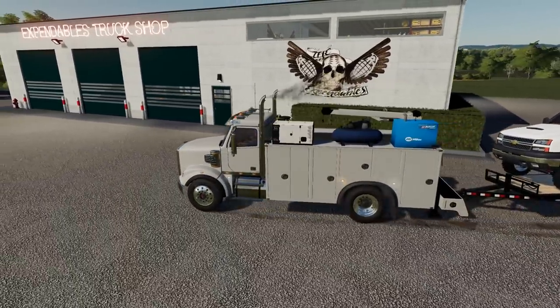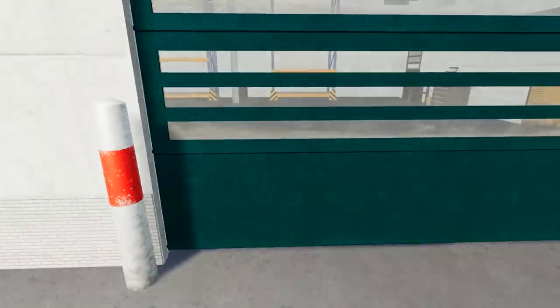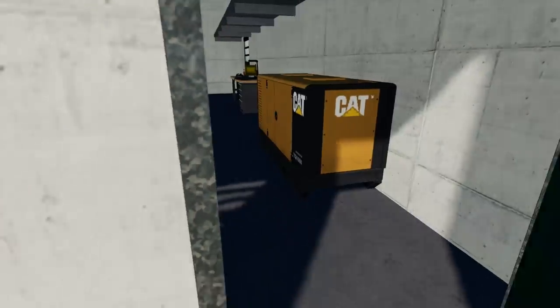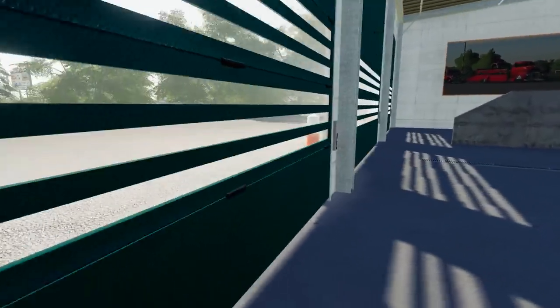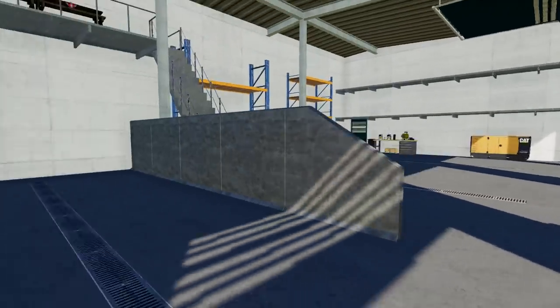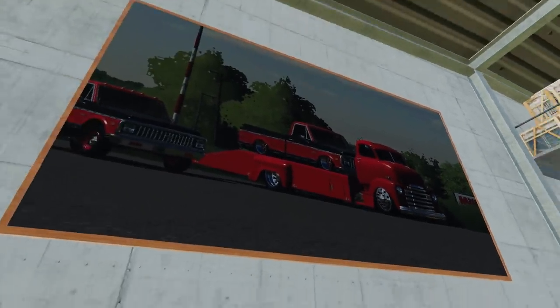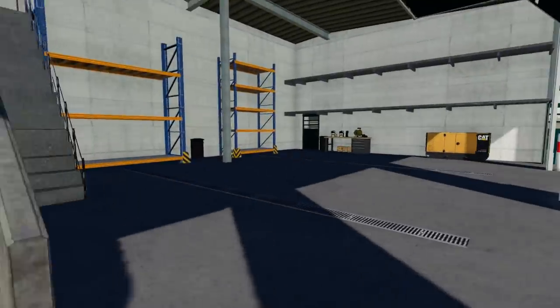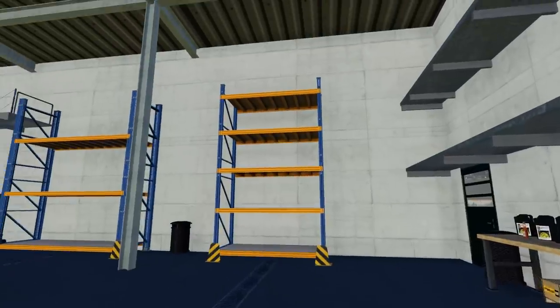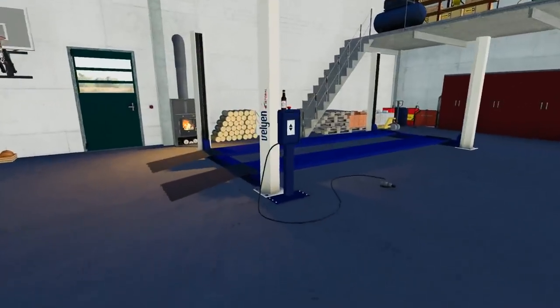Shoutout to Expendables Modding — they released this awesome truck shop. We can actually open up the doors. Let me open them all up and figure out what we're gonna do with this shop. The shop is really beautiful — lots of storage space. All these doors work too. We also have a lift where we can put stuff on, and a placeable so we can actually work on vehicles without taking them to the dealership shop — pretty cool.